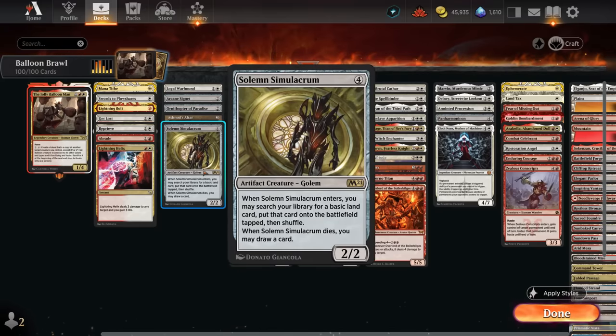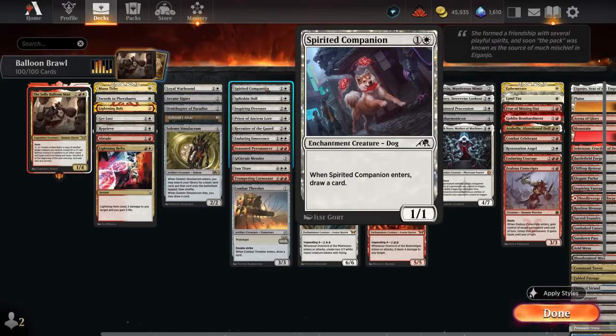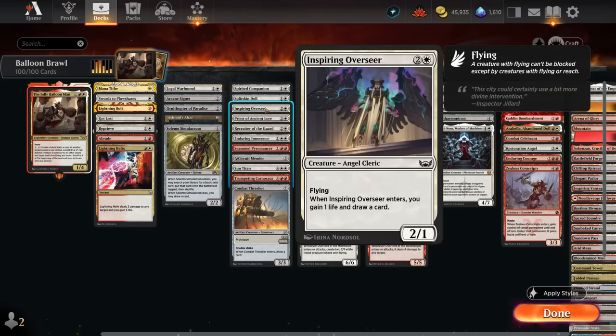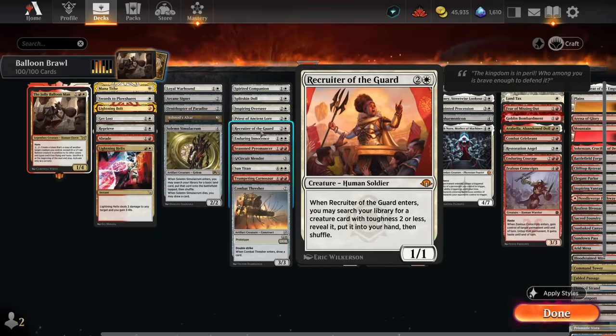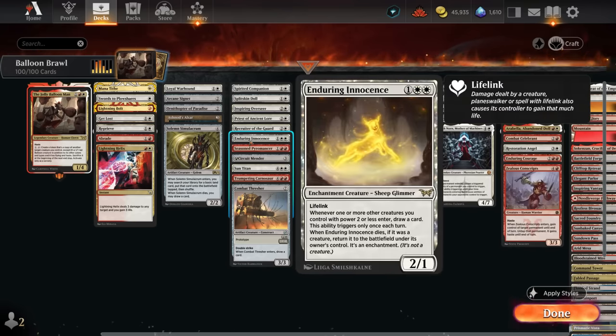The Simulacrum finds a land when it enters and draws a card when it dies. Card draw creatures include Spirited Companion, the Doll at 2/1 that draws unless we control a creature with power two or less — perfect with the Balloon Man — the Inspiring Overseer which gains life and draws, Priest of Ancient Lore which is similar but doesn't fly, and the Recruiter that can search up any creature with toughness two or less, great to copy with the Balloon Man and can find free interaction like Solitude.